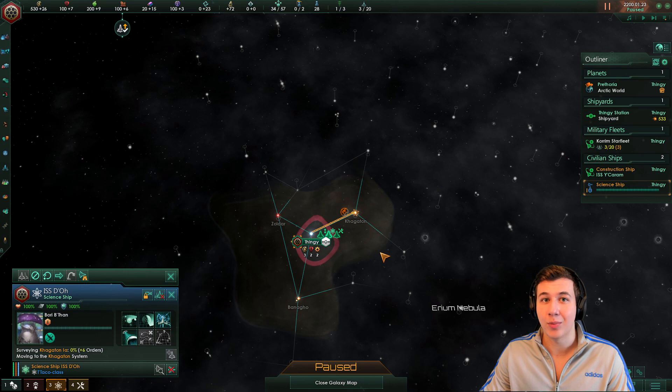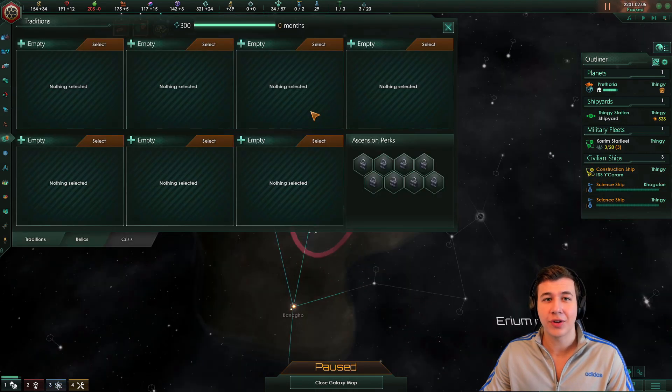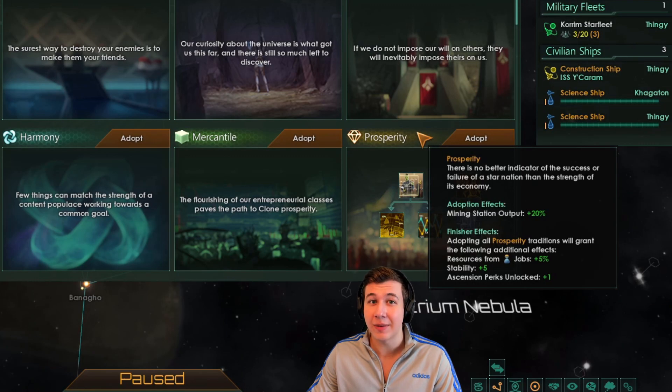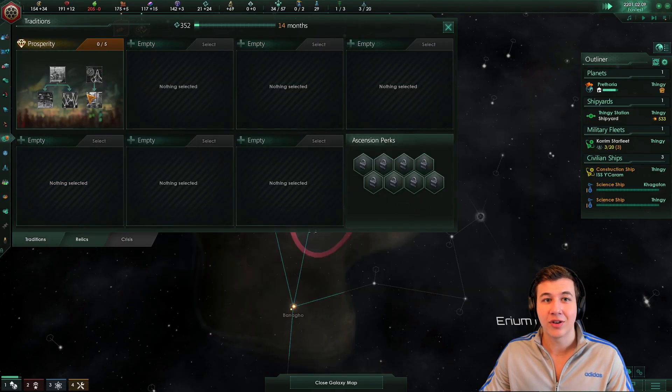We're going to start out the game as we normally would — we're going to want to try to get our two guaranteed habitables as quickly as possible, colonize them, and set up clone vats on them. We don't really want to expand too much, because expansion costs influence and alloys, and those resources can be spent on attacking other empires later on. As far as our traditions go, we're going to want to go for prosperity as quickly as possible. In 3.1, prosperity has actually been buffed, and the finisher is amazing — plus 5% resources from all jobs and plus 5% stability, and we should try to finish it as early as possible.